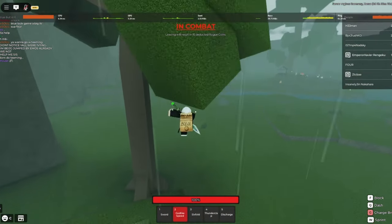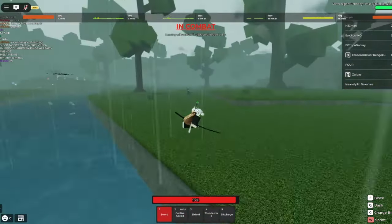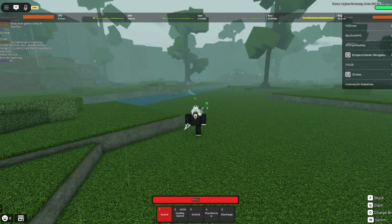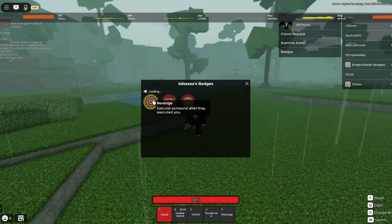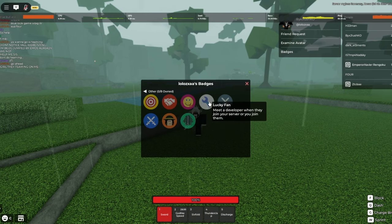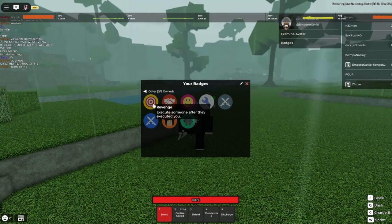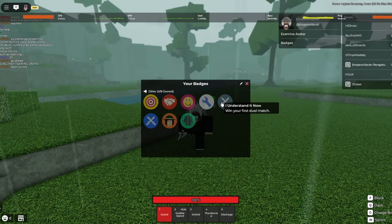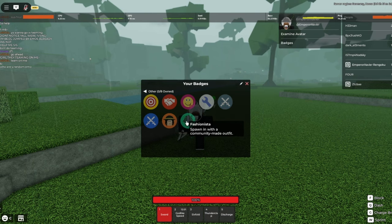The new Rogue Ninja map looks interesting. Let's continue seeing what's happening. They added a new badge system — click on your own username to check it out. So if I click on you, badges, and then view badges or view others. These are all the badges. Let me check my own — I'm surprised I have none of these. Badges include: first match, meet a developer, use a player taunt, execute a player given by Muzan, spawn with a community made outfit, win five duels in a row.